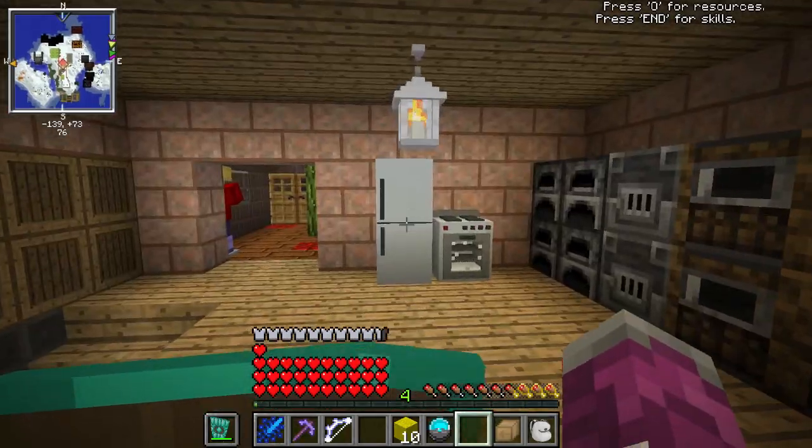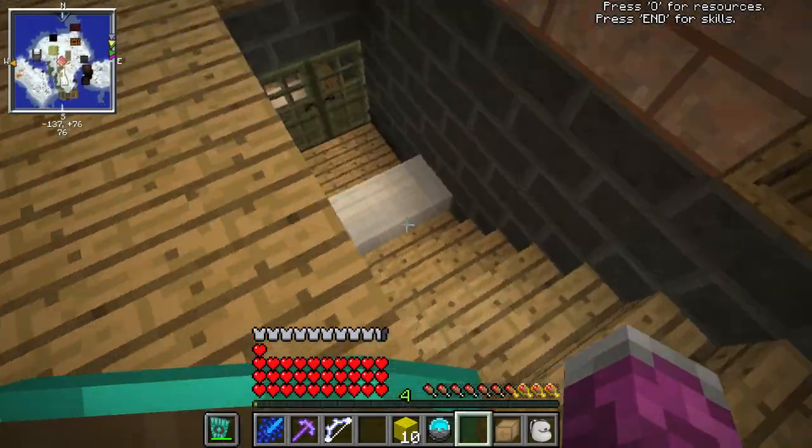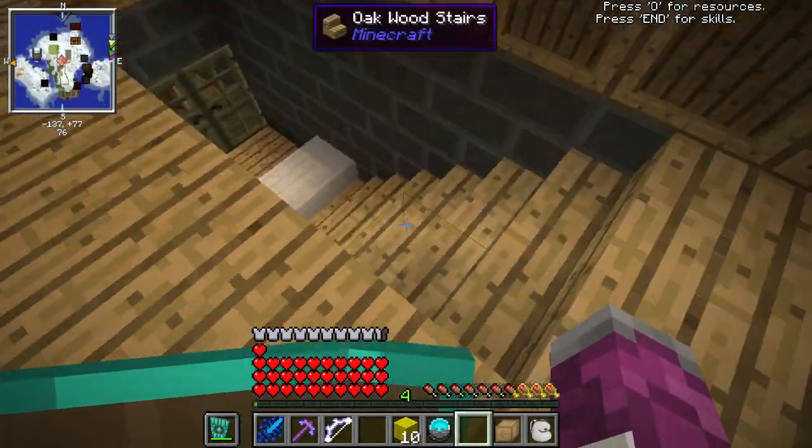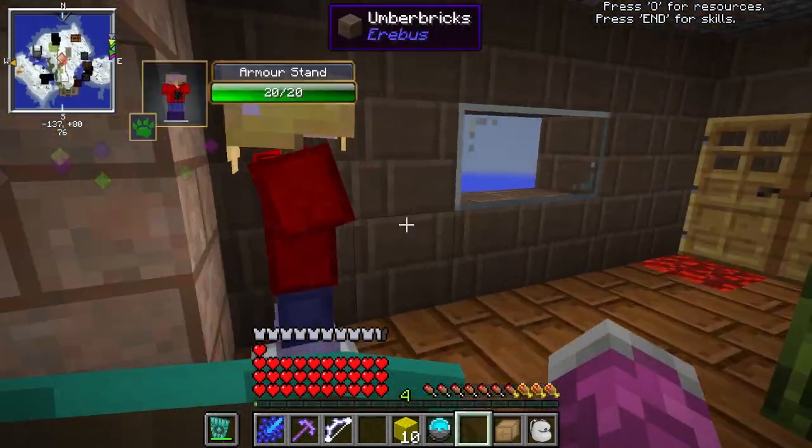So yeah, this is what we're going to be using to go to the first dimension in Divine RPG. Off camera, I did do a few things around the house — I moved the stairs, probably something you might not notice, but yeah.